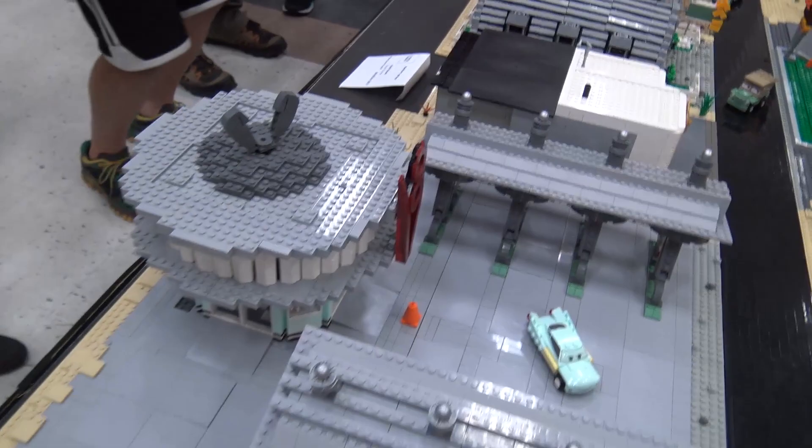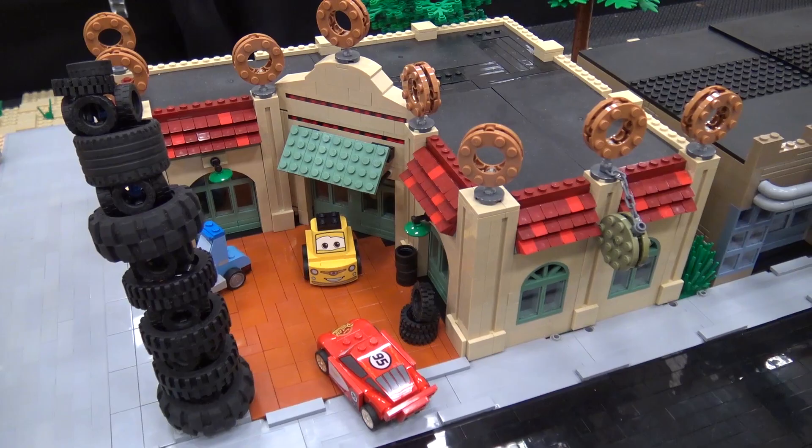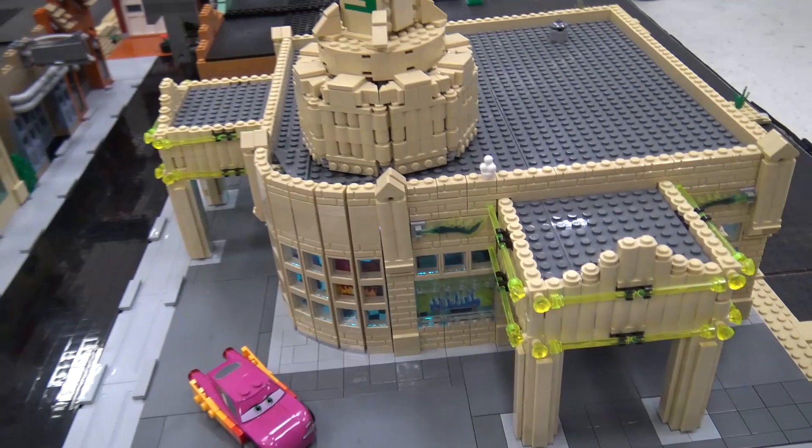Then we've got Flo's V8. And then across the street from that we've got the Radiator Springs Curios, which is where you get all your junk and Route 66 bumper stickers. We've got Cassadel Tires there with the Leaning Tower of Tires. Then moving on, we've got Ramone's, which is his body paint shop.